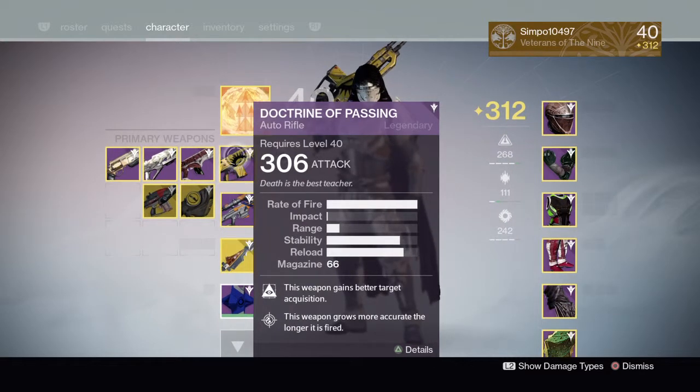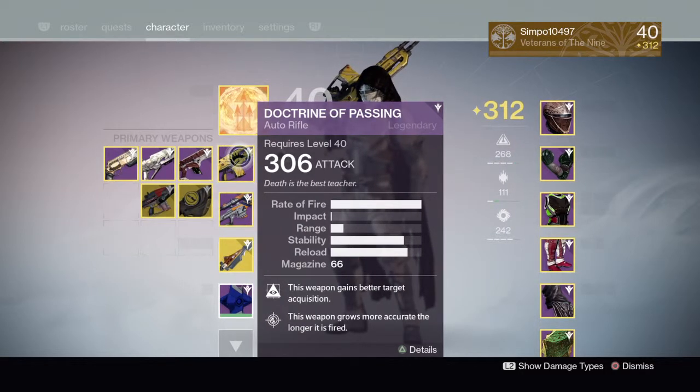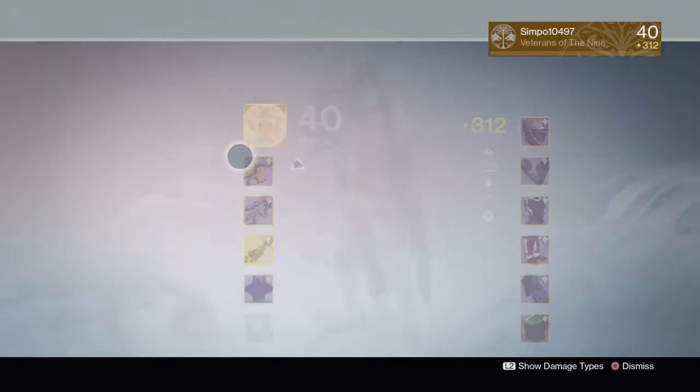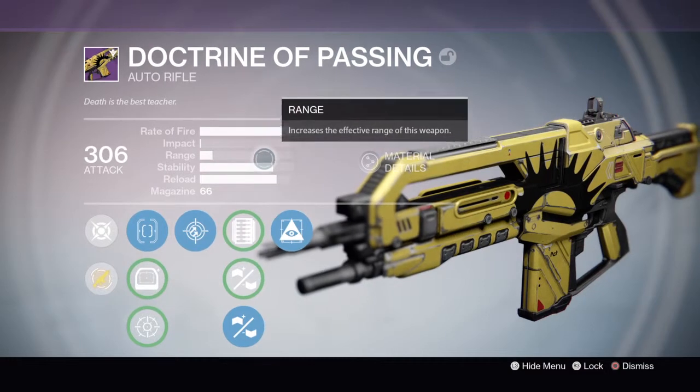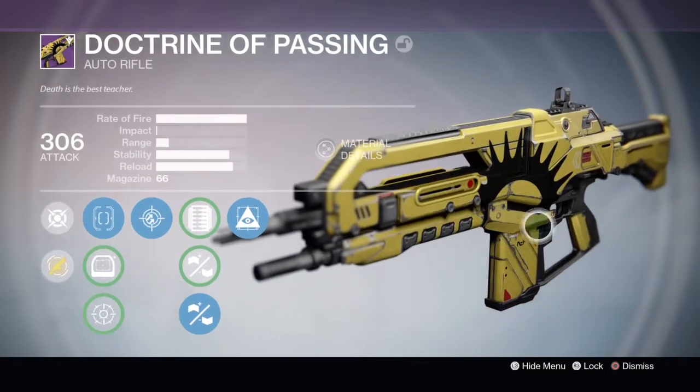To get this, you do get it from Trials as a reward. It's not Adept, however you can get the Adept version for going Flawless, and it will be 310 to 320 attack. I got a drop at 306 — I think it was on like my seventh Trials win.